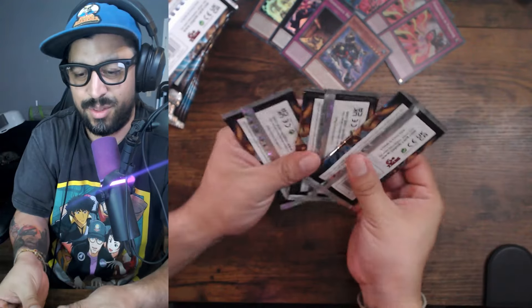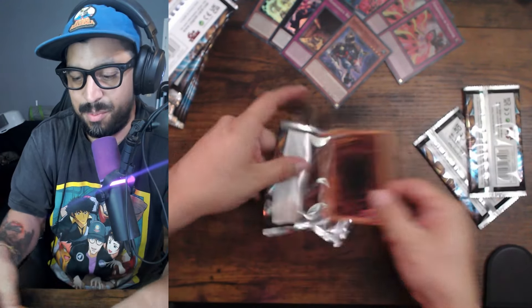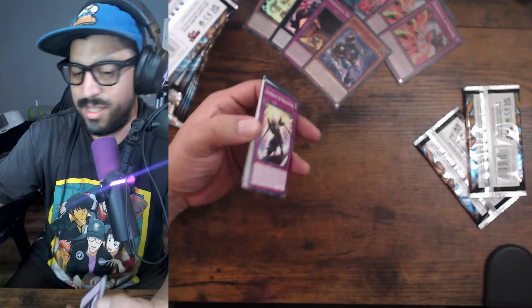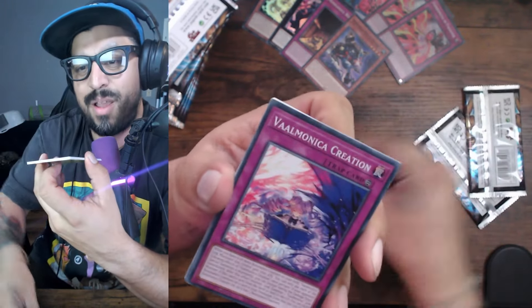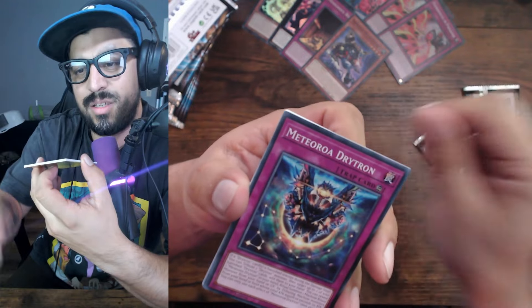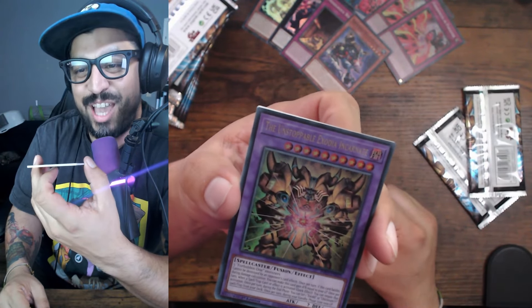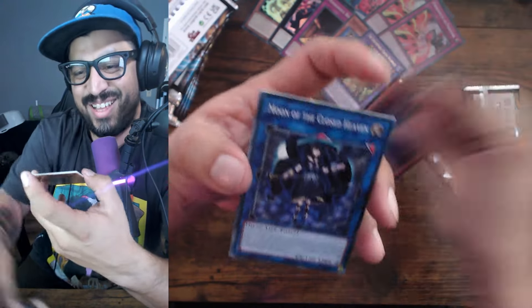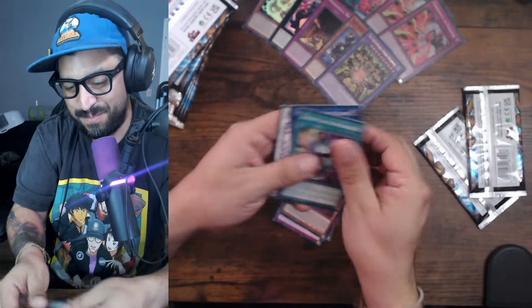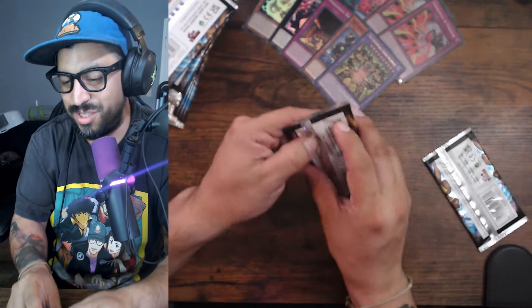We have three more on my right side. Let me see what we pull — come on, give me that Maxi, come on! Seventy-dollar card! Oh — Unstoppable Exodia Incarnated! Beautiful card, hell yeah! That's my ultra. Okay, we pulled two ultras already and still no secret.